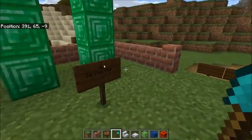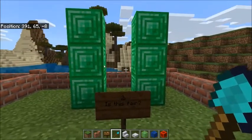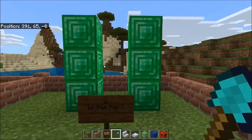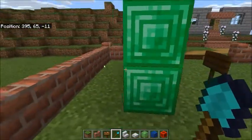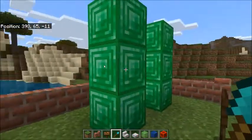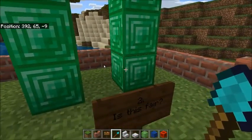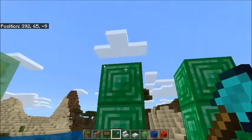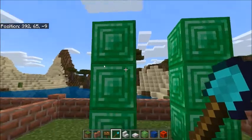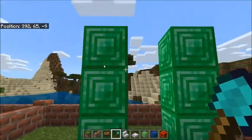Let's look at our second example. Number two — is this fair? They look the same, but let's walk around and make sure. Nothing hiding. Let's count them: one, two, three. There are three emerald blocks on one side, and one, two, three emerald blocks on the other side. Is that the same? Is that equal? Yes. So this is fair share.